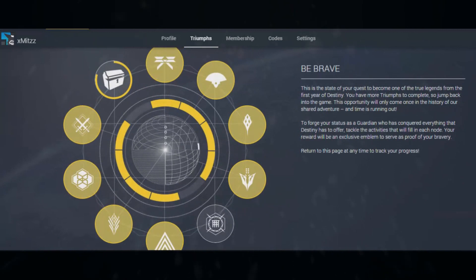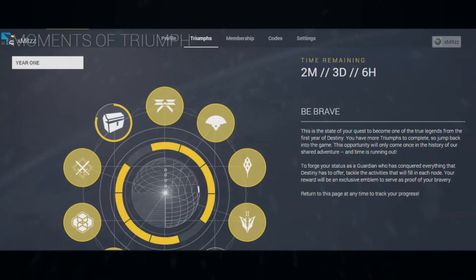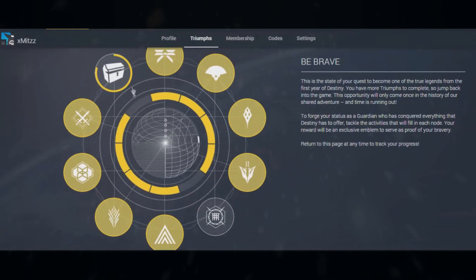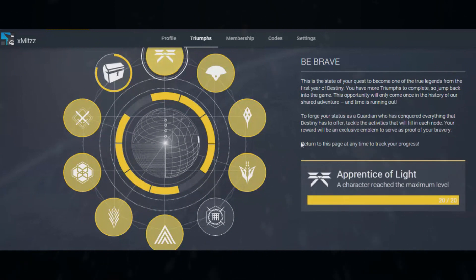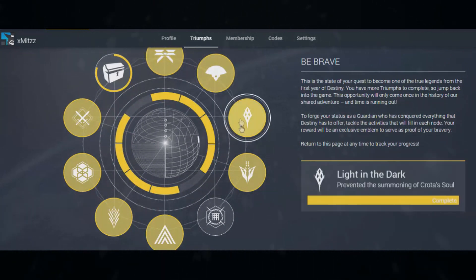This right here is your main page — it tells you what tasks you need to do to get the emblem. The gold stars in a circle are the tasks you've already done, and the white silver circles are the tasks you still need to do.